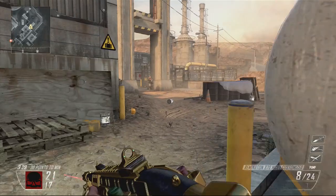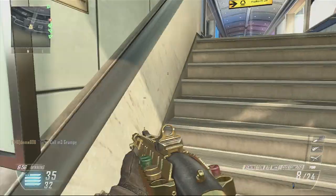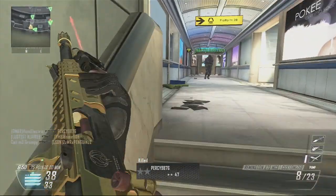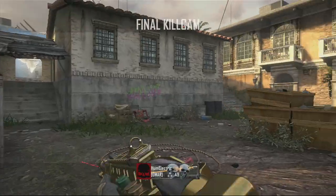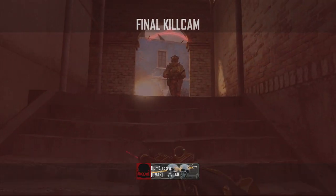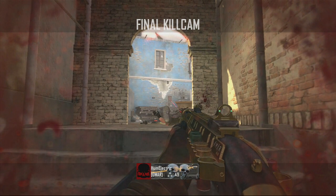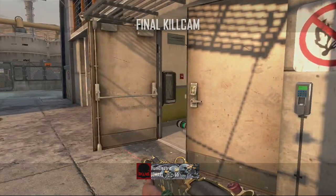Overall, the R870 is a strong choice for a shotgun, but demands good aim and close quarter use to make it effective. You trade off fire rate for power, and if you miss your first shot, you might not get a chance to take your second. However, the R870 is an extremely powerful weapon, and when played correctly, you will be dispatching your foes and topping the leaderboard in no time. Elect this American-made workhorse of a weapon and give them a buckshot surprise they will soon not forget.